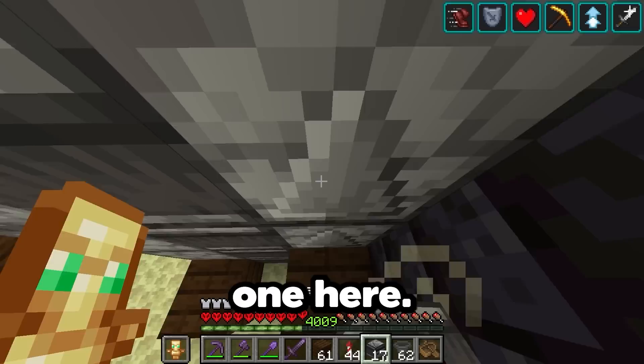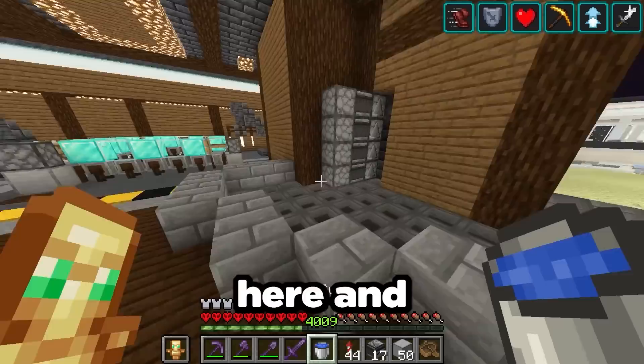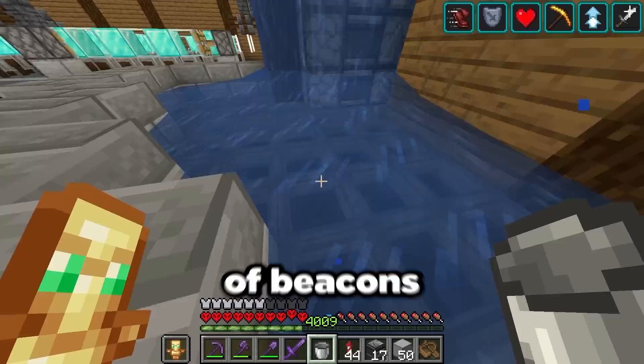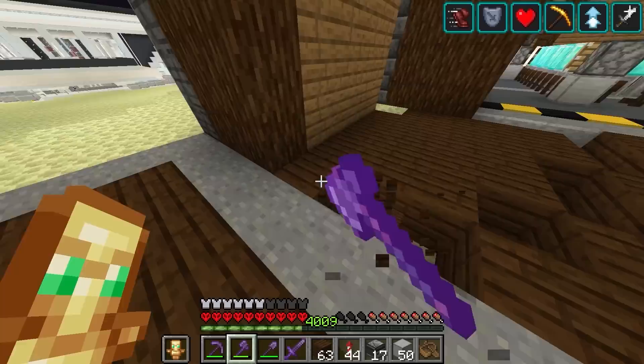Now we take these hoppers and direct them into the dropper at the bottom. Now no matter where I drop an item in here, it will come out of the top, just like that. So I'll put a little frame around the outside and a bucket of water on top. To start it, we just need a bunch of beacons and nether stars to throw in here and it'll automatically start itself. Now let's build one more on this side, and then we'll add a little bit of detail, because obviously this is very bland — it doesn't look that good yet.